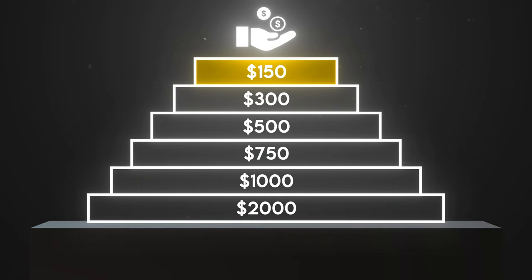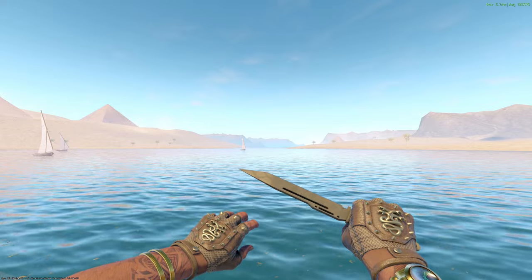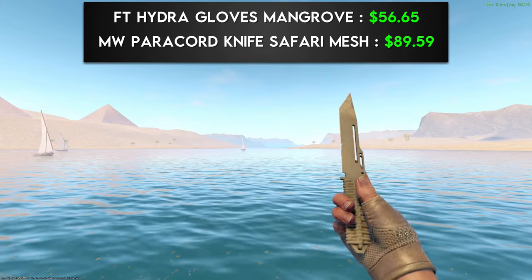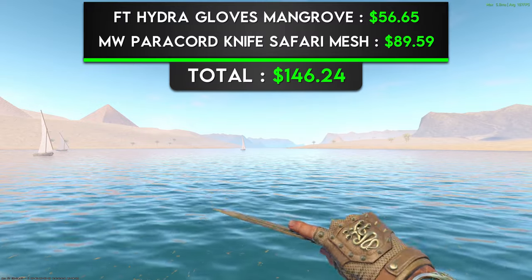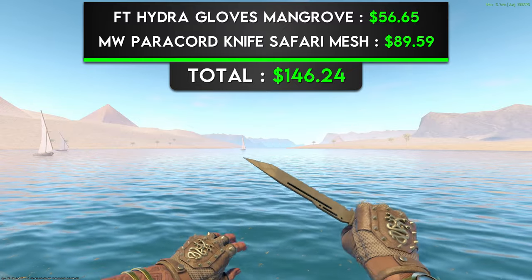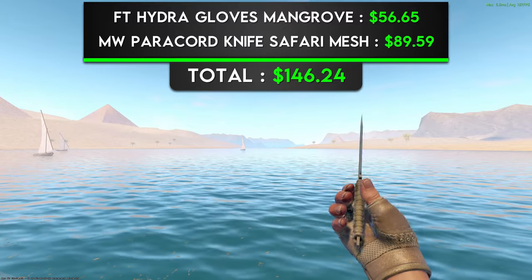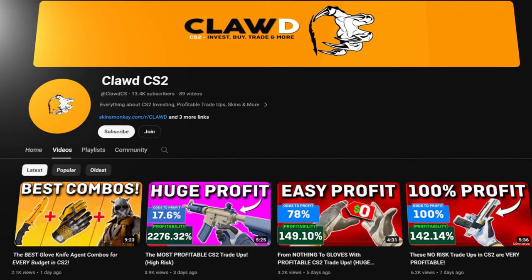First up, we have the $150 price range. The first combo is a pair of Field-Tested Hydro Gloves Mangrove with a Minimal Wear Paracord Safari Mesh. This is a great combo to start off with. I really like the beige colorway as there aren't that many skins in the entire game that feature it, and to make this combo even cooler, the mesh pattern on the knife looks like a blown-up version of the mesh on the gloves, making them pair really well together. Shout out my boy Claude for showing me this insane combo.